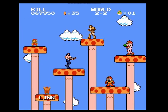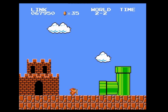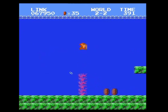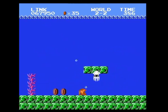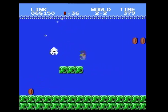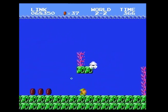I'm going to take one last stab using Link and see how he works in the water level. Maybe because Link is small, he'll actually be able to swim. Unfortunately, he just has the really high jump exactly like Bill. I try using an upstab on the blooper, but I fail, and now I've lost my fire. So that's the game in a nutshell.